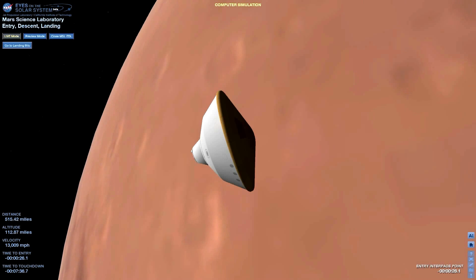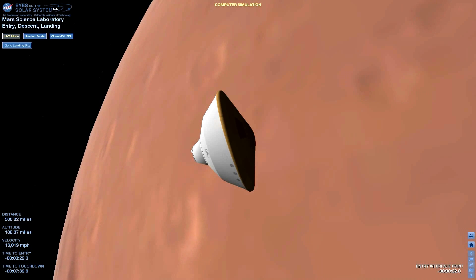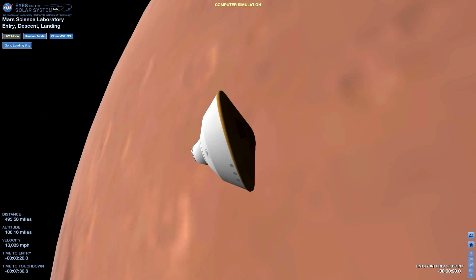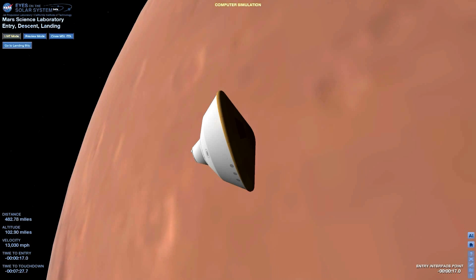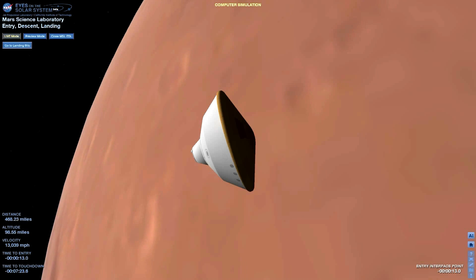We're switching to the TLGA. Signal's dropped. We just saw the signal drop as we change antennas. We're seeing heartbeat tones again after the switch. Things are looking good — we've got tones back again.